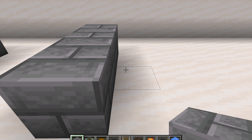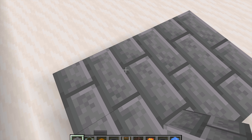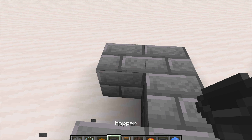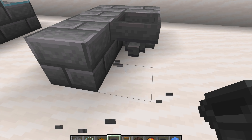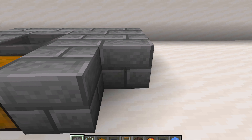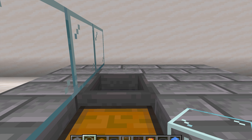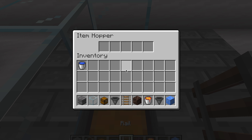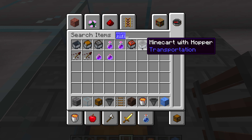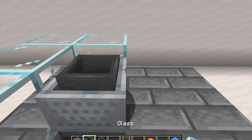Now that we have those in our inventory, we need to make a space that's three by four blocks. Place a hopper right here and a chest, place some more blocks just like this, then go place some blocks on top, a rail on top of your hopper, and then a minecart with hopper on top of that rail, just like this.